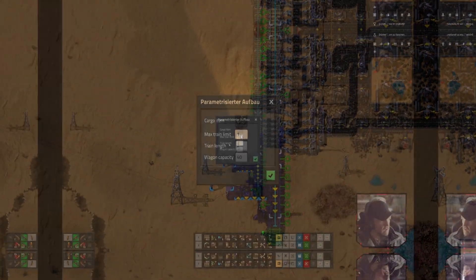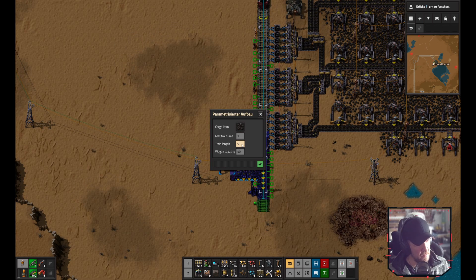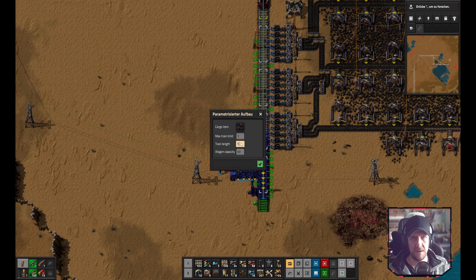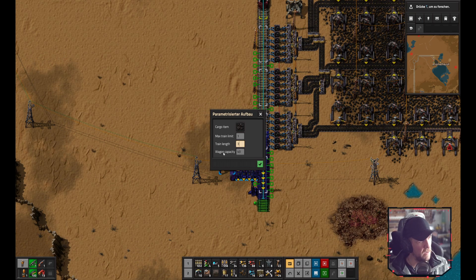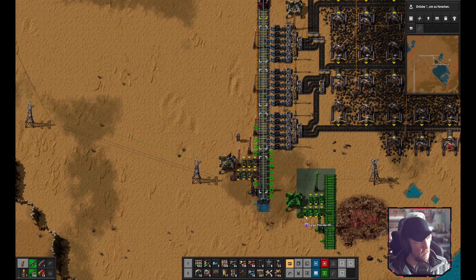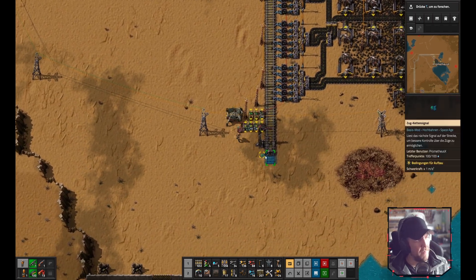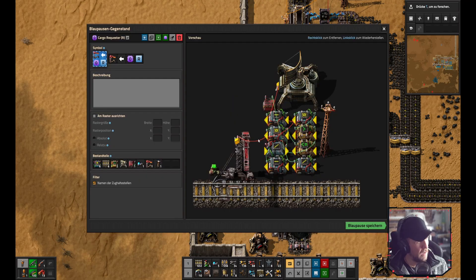An important field I misconfigured at first: train length does NOT include locomotives - it's just the wagons in between. In my case that's three, since I'm running a 1-3-1 system. Wagon capacity is standard 40 items since there's only one type of wagon currently. This parametric setup makes the whole thing very flexible and comfortable.